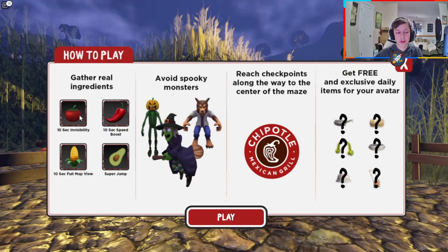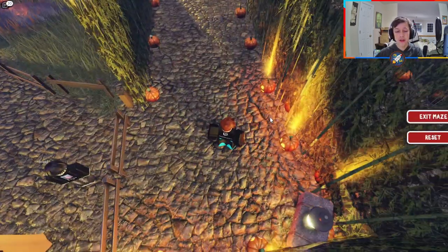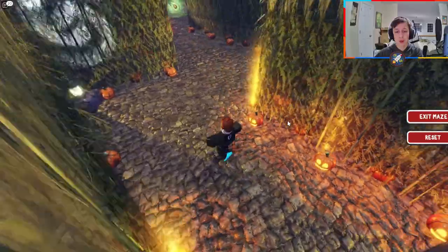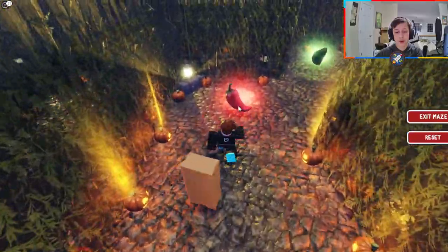Once the screen pops up, there are little boosters you can get — these are pretty helpful and can help you get the exclusive items. You also want to look for checkpoints along the way. I'll show you how to get to the center. One thing you'll notice is that as you walk by these jack-o'-lanterns, they actually light up, which helps guide you where you want to go.